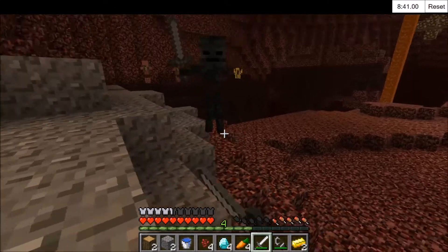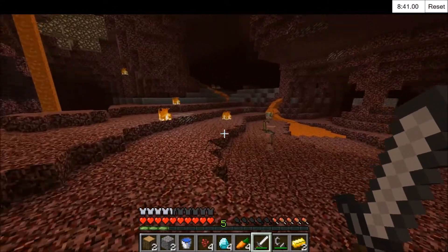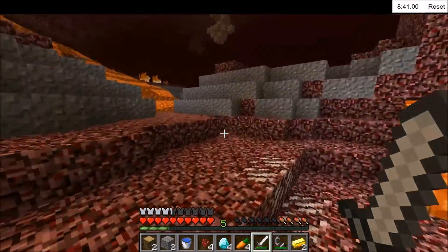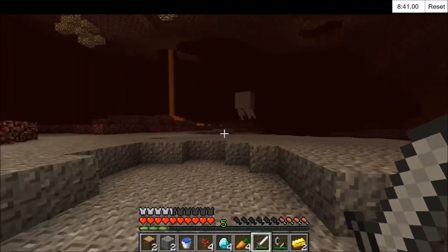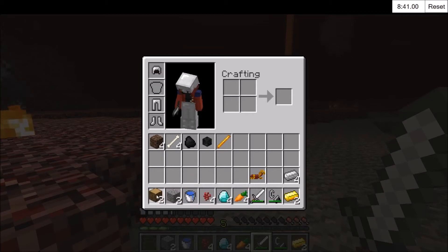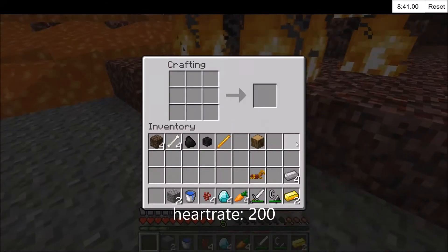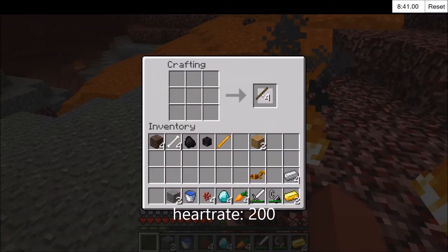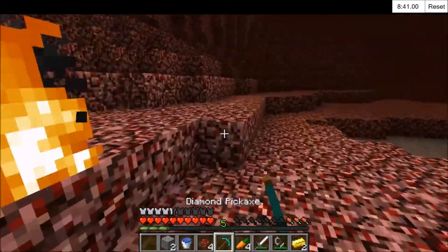Oh look, there's another skeleton down there, but there's also a blaze so we're not going to use anything with it. There's a gas tank. So what I'm actually going to do now is make a crafting table... diamond pickaxe.